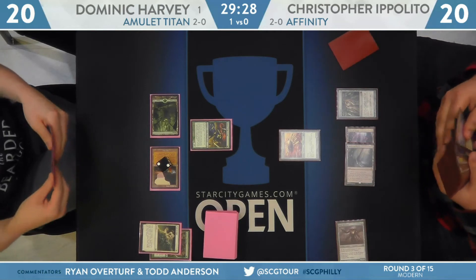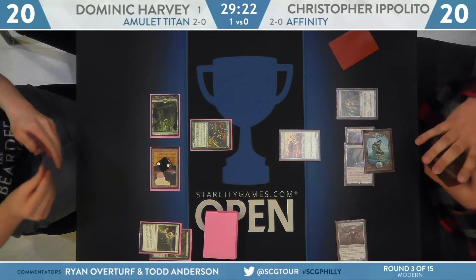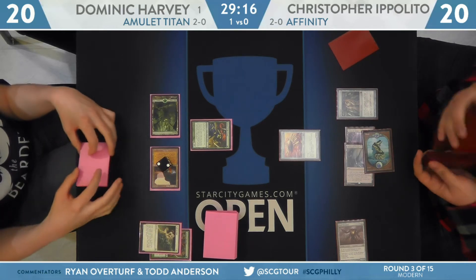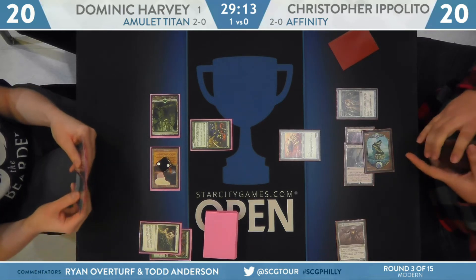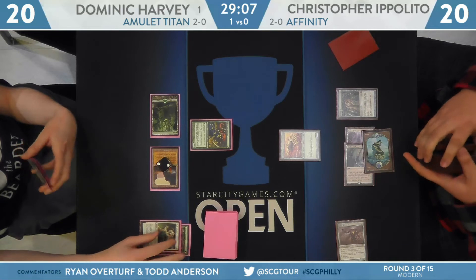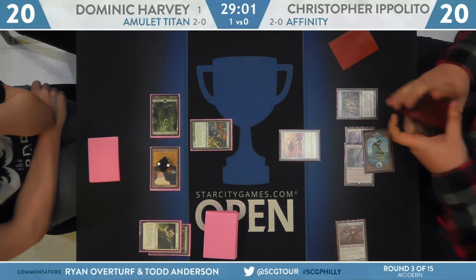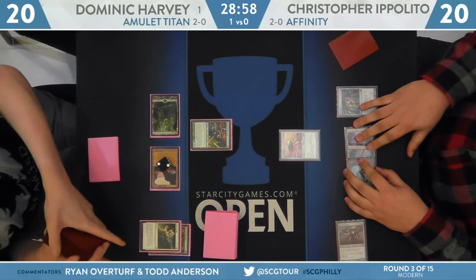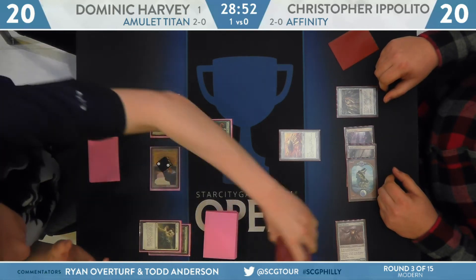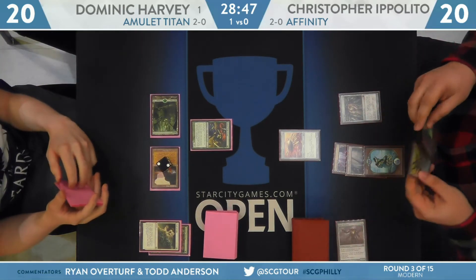This is one of the reasons why Amulet Titan decks have started to implement Path to Exile. It deals with Thing in the Ice, Death's Shadow, Glistener Elf, and Angler. But it also just kills little puny 1/1s like Steel Overseer. Now, giving your opponent a land is not great. Sometimes you play against matchups where they play a two-drop that doesn't really need to attack and you can't really let them untap with it. Think Dark Confidant, Steel Overseer — creatures like that. Dominic Harvey going Main Phase Path to Exile to keep Steel Overseer in check. Ippolito has only one card left in hand and might not be able to put that extra mana to good use — he finds an Island. Signal Pest was the draw.